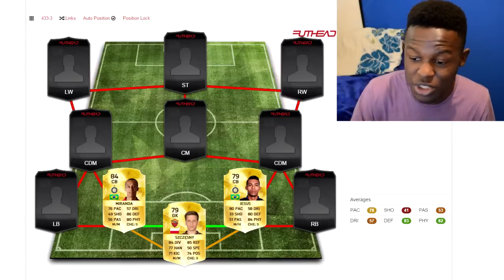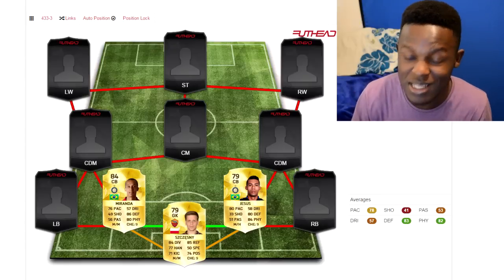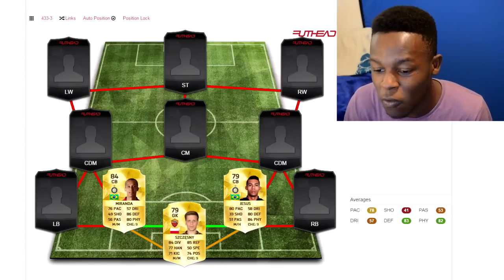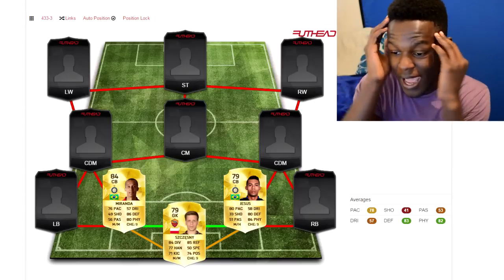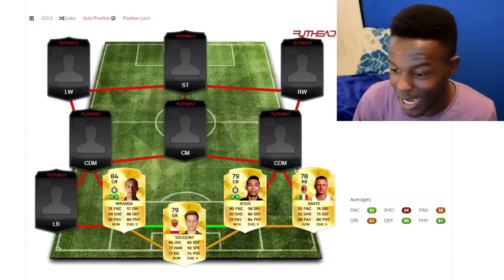Miranda is the cheap alternative to defenders like David Luiz or Thiago Silva. The same goes for Jesus — whatever you want to call this guy — he's also a beast. He's now a rare card with 80 pace, 80 defending, and 84 physical. This duo is similar to David Luiz and Thiago Silva, which would just be insane to use in-game.